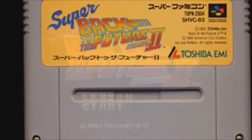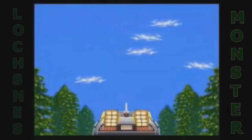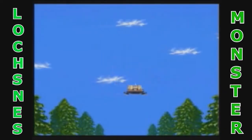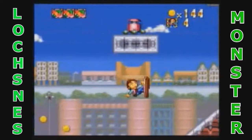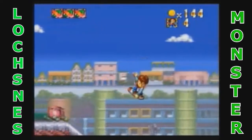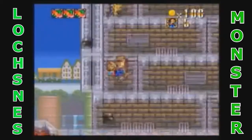Super Back to the Future 2 for the Super Famicom was developed by Daft and released July 23rd, 1993. The game starts with a tutorial and then you get a cutscene at the end of each level, and they are done really well — it basically tells the same story as Part 2 of Back to the Future.